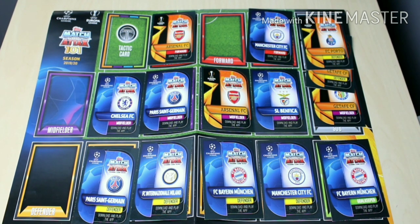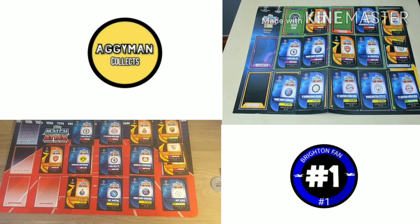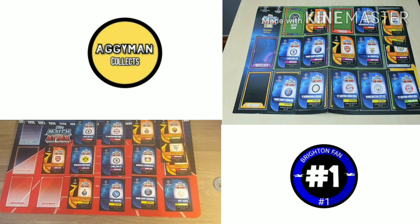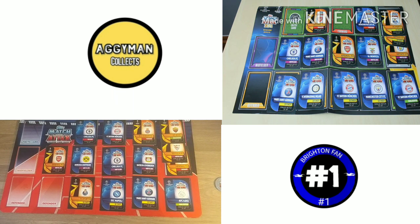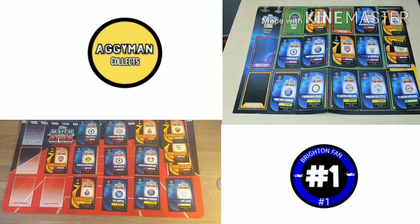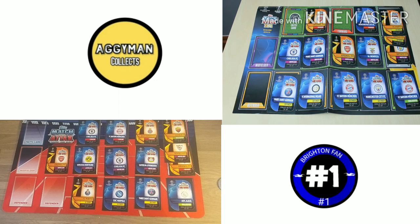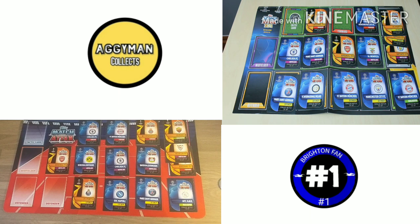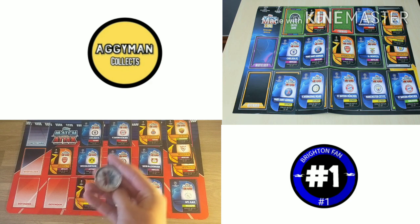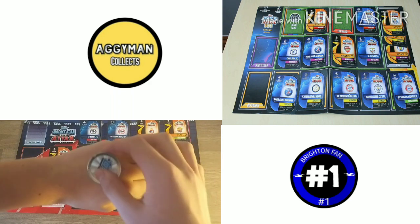Now we're going to take on Brighton fan and see who comes out on top. I'm now joined on the line by Aggie Man Collections. We're going to do a 100 million budget pack and play using the cards from the pack off on Aggie Man Collections channel — go check that out, all links are in the description, subscribe to him. Shall I flip the coin? I call tops. And it is tops, so you can go first.